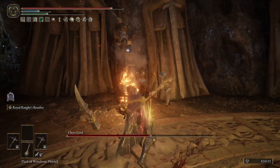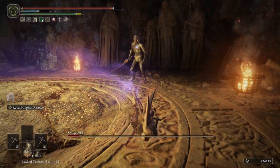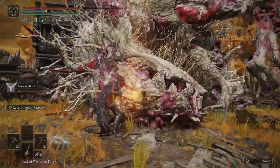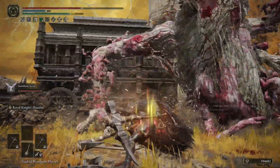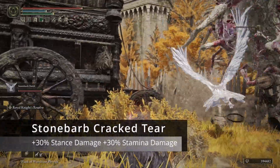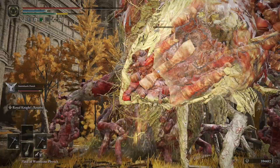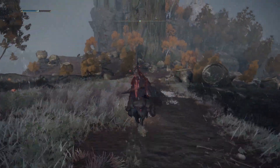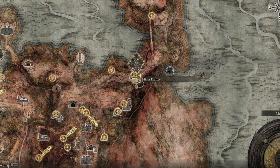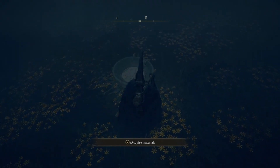Moving into our Flask of Wonders physics, we're going to be using two tiers that are going to complement this build very well and allow you to add more damage and stagger onto your pickaxe. We're using the Stonebarb crack tier, which is going to temporarily make stance break easier, and we're using the Spike crack tier, which is going to boost our charge attack power. The Stonebarb crack tier is going to enhance our stance damage by 30% and our stamina damage to blocking enemies by 30%, and the Spike crack tier is going to give you plus 15% charge attack power. The Stonebarb crack tier is located in Eastern Caelid right next to the Minor Erdtree after defeating the Avatar, and the Spike crack tier is going to be located in the Mistwood along with the Greenspill Crystal tier at an altar near a Minor Erdtree.